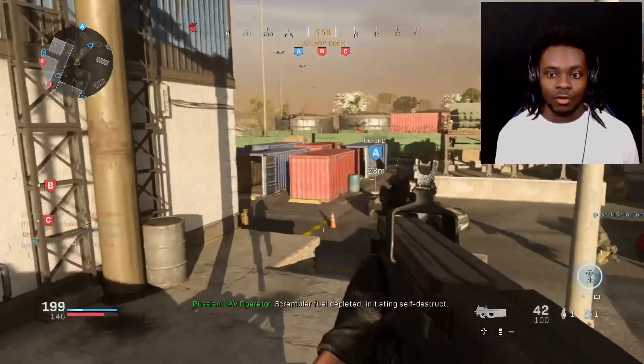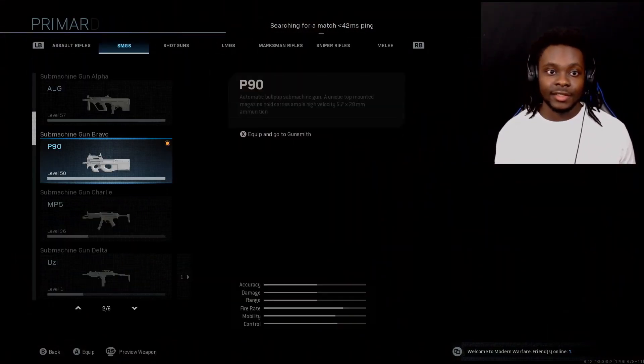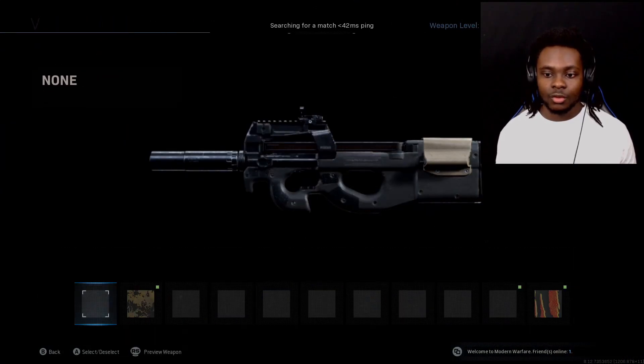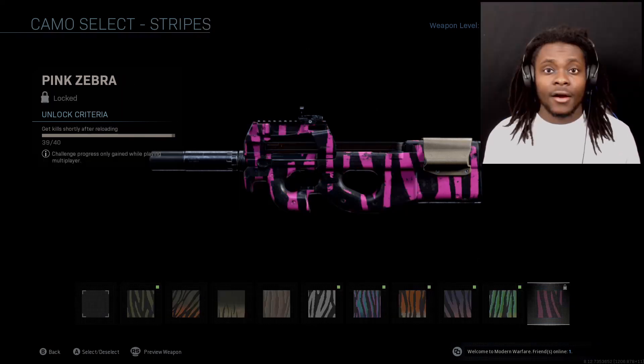Gardener Snake, we got it baby! Let's go. As you can see we got Gardener Snake unlocked. Let's check our progress to confirm — 75 for 75 with no attachments. Now we can move on.